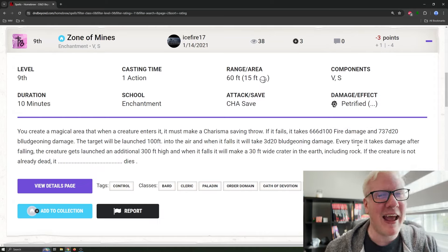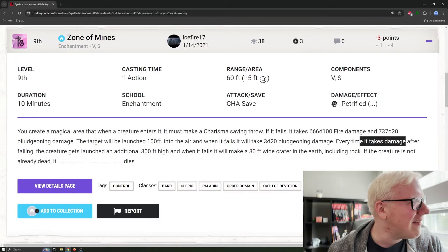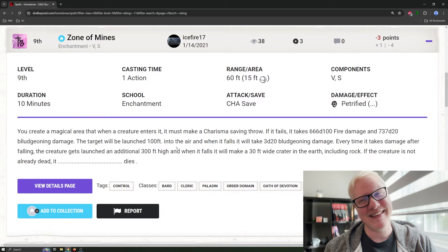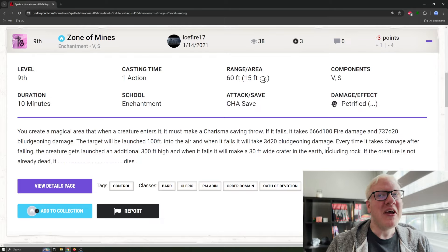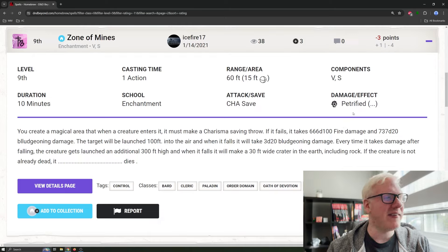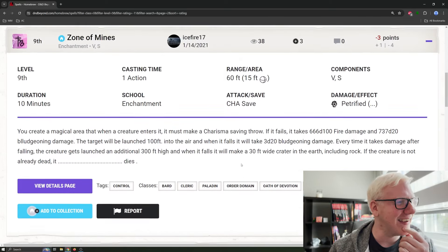After the falling, the creature gets launched an additional 300 feet high, and when it falls it makes a 30-foot wide crater in the earth. If the creature is not already dead, it dies. I'm pretty sure it's going to be already dead. This seems like a fair and balanced 9th level spell. You could cast Meteor Swarm for like 40d6 total damage, or you could do 666d100 fire damage and 737d20 bludgeoning damage. It's also available to... impalibents, with their famous 9th level spell slots. This is great.